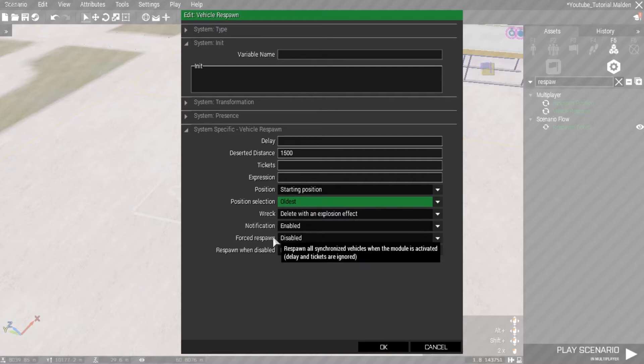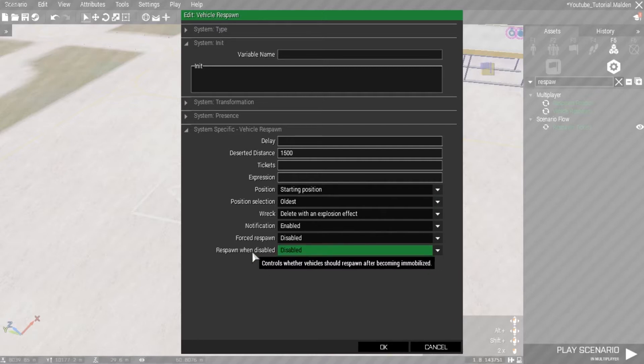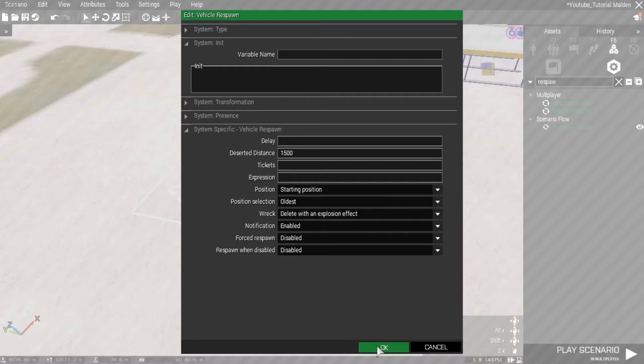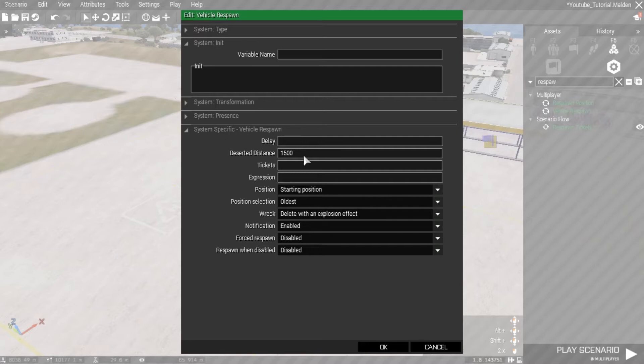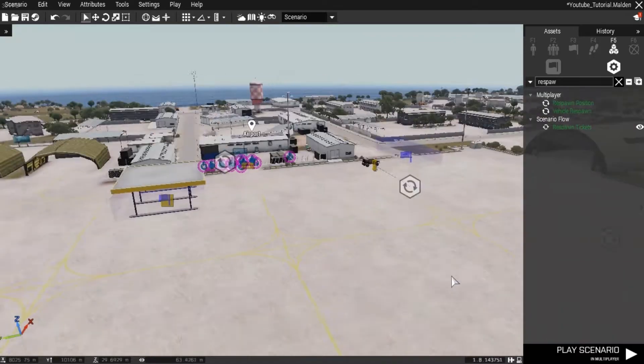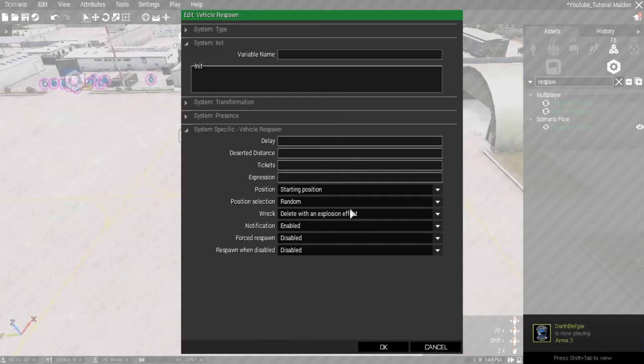Delete the wreck with an explosion effect, enable notifications. I never allow force respawn on vehicles. Respawn the vehicle when disabled: you could enable or disable this — normally it's disabled because you want players to repair the vehicle in the field rather than just respawning it. Set the delay — let's make it 30 seconds just for the purpose of this video.